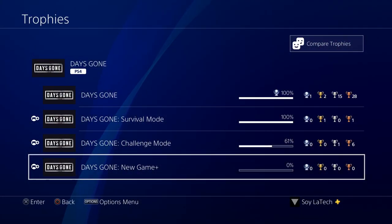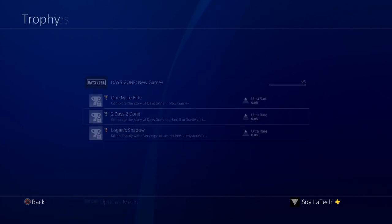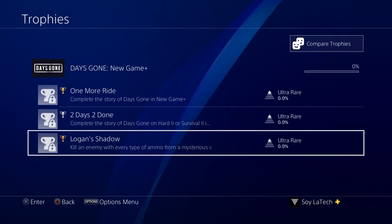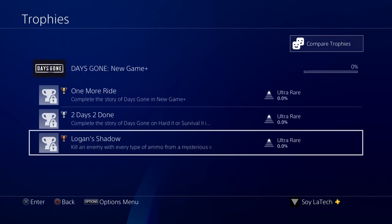Finally, we have three new trophies: 'One More Ride,' which requires you to complete the story of Days Gone in New Game Plus; '2 Days Gone,' complete the story on Hard 2 or Survival 2 in New Game Plus; and 'Logan's Shadow,' kill an enemy with every type of ammo from the mysterious weapon earned in New Game Plus, which is the BND 150.